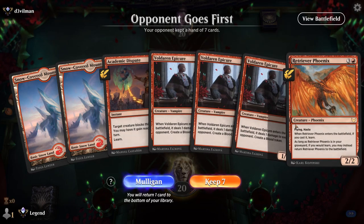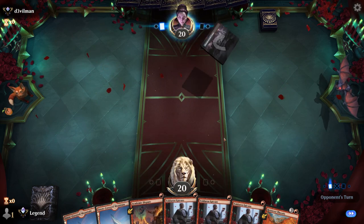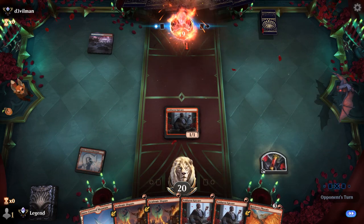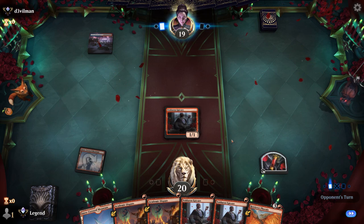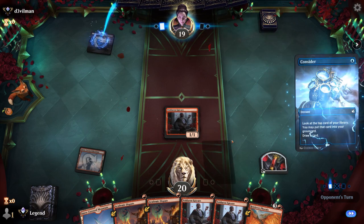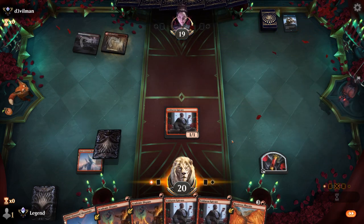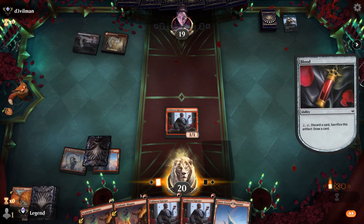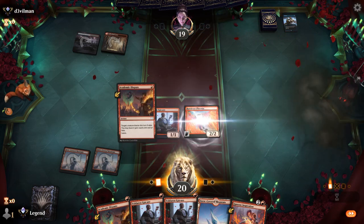We're on the draw with a keepable hand — this is a turn two Retriever Phoenix setup since we can go Epicure into Academic Dispute. We're up against Blue-Red, probably an Epiphany deck. We discard the phoenix, and Igneous Inspiration will be another way to get it back — no lack of ways to recur Retriever Phoenix.